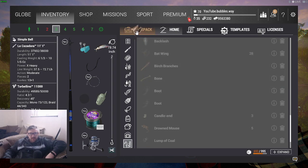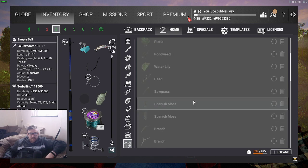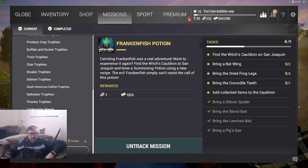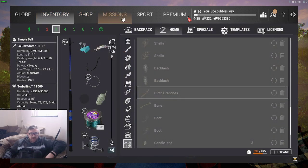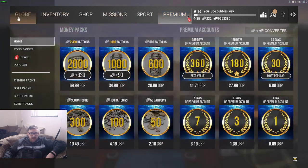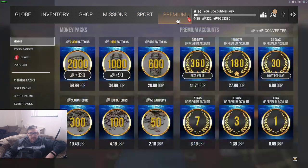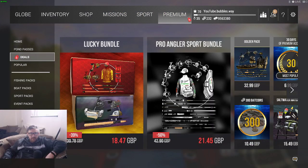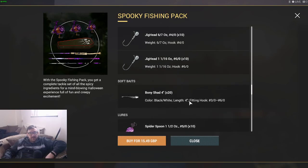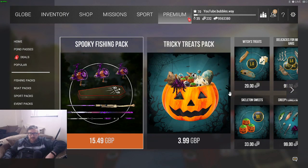Some of these things I had from last year's event. Just to mention: if you don't have the items, you can go into every lake with a pumpkin above it and collect free gifts. In total you have 13 days to do this Halloween event to catch the monster, and you can catch it over and over — not just once. Every 24 hours you can collect a free gift from each lake with a pumpkin.